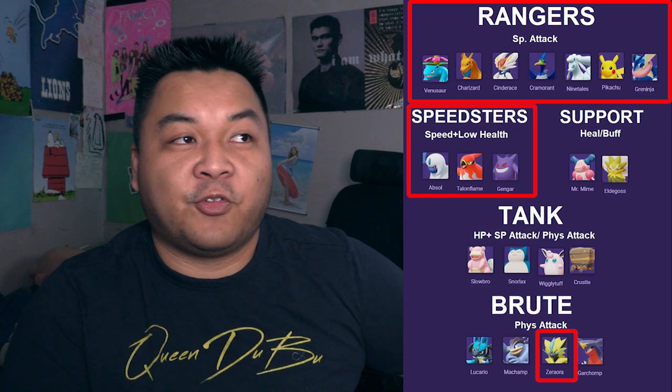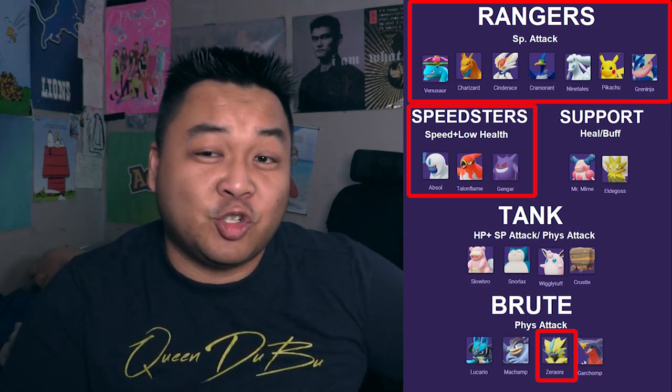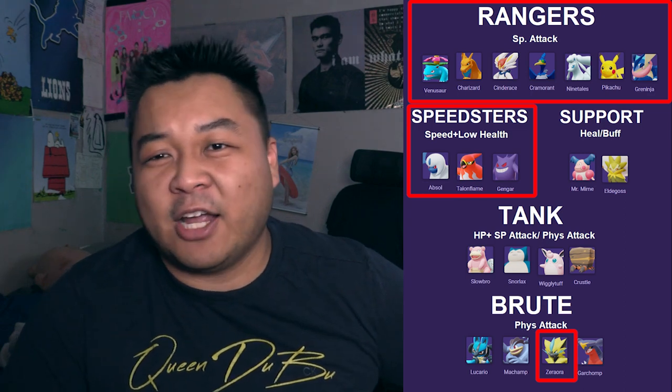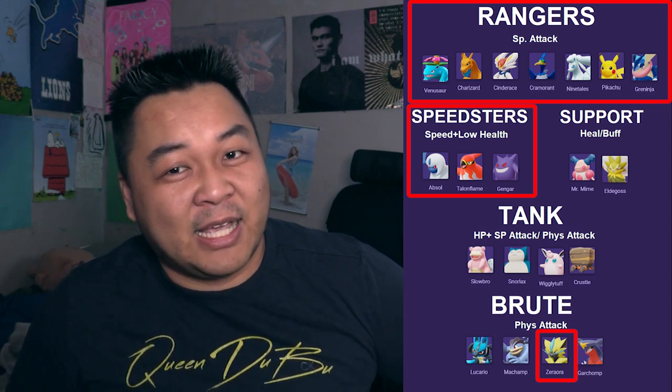Pokemon to be afraid of: obviously other ranged attackers are scary for Cramorant because if they get close, they have status ailments that can stop you from attacking, and they keep getting closer. It's a disadvantage because Cramorant doesn't have a move that does burn, freeze, or sleep. The other threat I'm scared of is speedsters — they're campers. Be careful of those, especially as a ranged attacker, because the moment you don't see them, they swoop in and capitalize right off the bat.